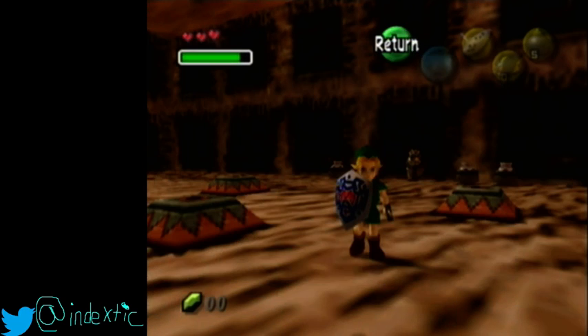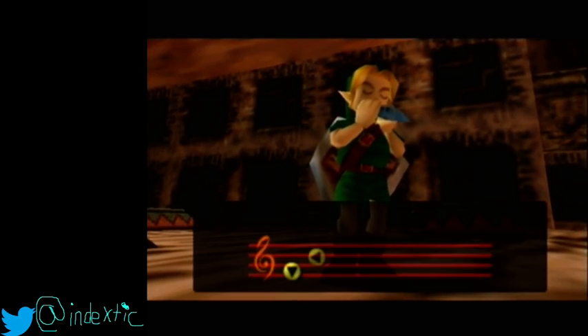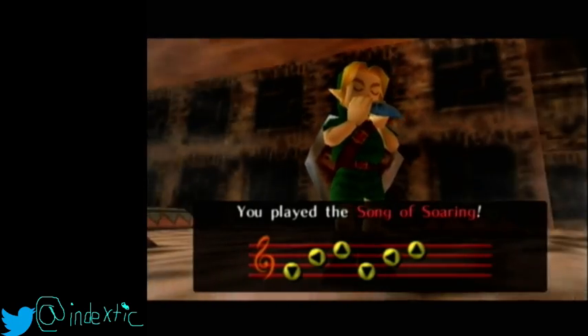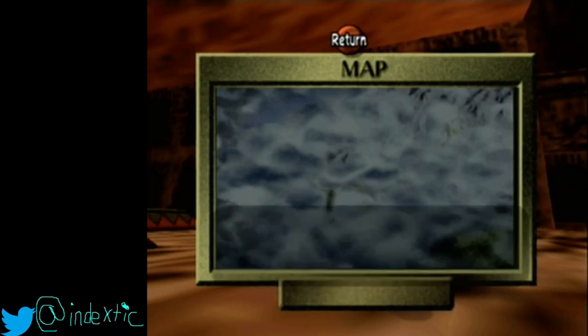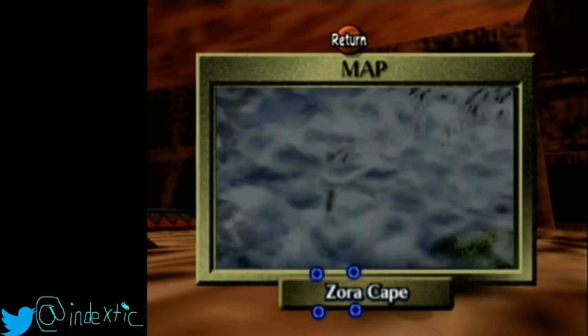Hovering over Stone Tower, unpause, play Song of Soaring. What this does is it puts the cursor right here, and after a bit it scrolls through all the names and ends at Zora Cape. Hitting A makes it say 'soar to entrance,' which is something that you normally only see in dungeons. However, if I hit yes here, the game will softlock, and I don't want that.